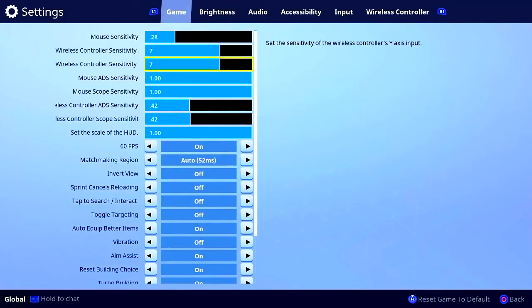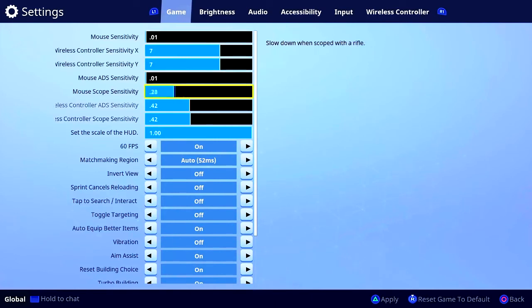If you go to your settings you can see all the different sensitivities in the game. If you play on a controller and not mouse and keyboard, don't worry about mouse sensitivity or mouse aim down-sights — basically everything that's turned off, don't worry about those items. We're only going to worry about the four controller items. We have the wireless controller sensitivity X and Y, which controls left/right and up/down — this is more for your hip fire.